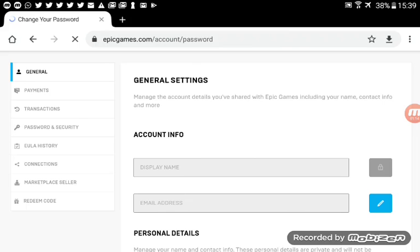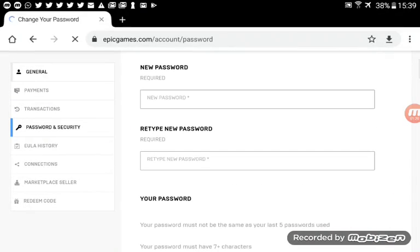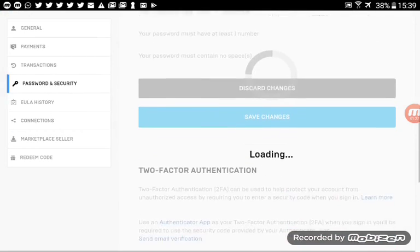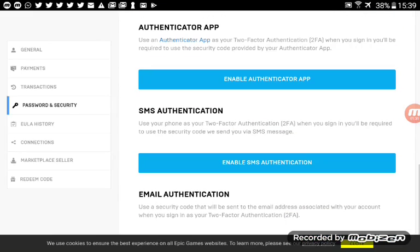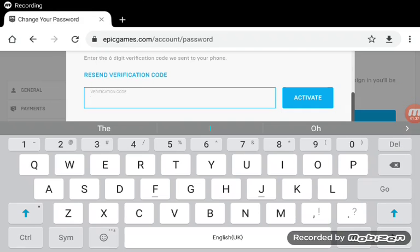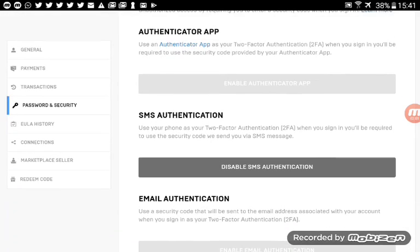Then you go to Password and Security, and when you get there, you scroll all the way down. The one I'm going to do is Enable SMS Authentication. SMS is your mobile phone number — you have to send the verification code to your mobile. If you want to do it via email or via an app, you can do those too. When you've put in your verification code, it should say two-factor sign-in activated, and then you can close that. Now you have two-factor authentication on your account.